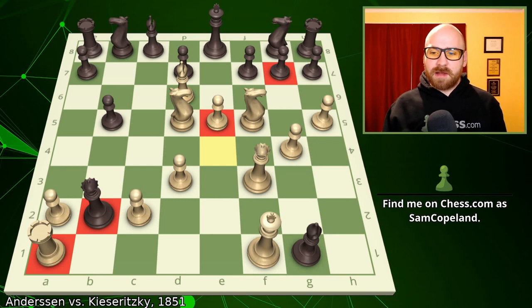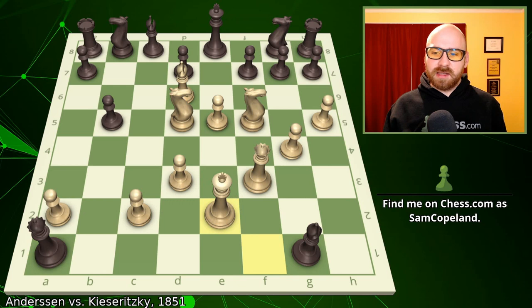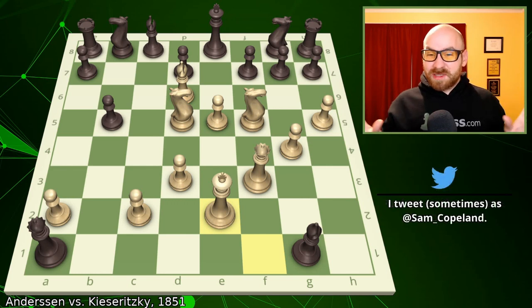After pawn to e5, we get queen takes a1 check, picking off that rook. After queen takes a1 check, the king steps up to king e2. The king is quite safe on e2, and according to Garry Kasparov in his amazing book My Great Predecessors, in this position Kaisaritsky actually resigned — not making Andersen show the amazing checkmates. That's kind of crazy, but I don't have any source to contradict that. However, in most cases, the finish we're going to show is given as the finish to the Immortal Game.